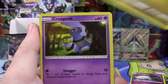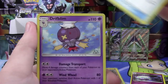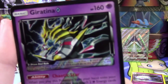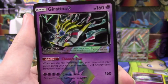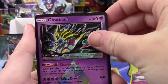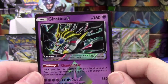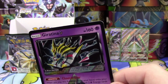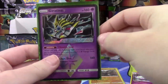We have a Riolu, Gible, Croagunk, Turtwig, Roselia, Fighting Energy, Fire Memory, Order Pad, Driflim — ooh, we got a Giratina Prism Star! Absolutely love the artwork on this card. It's only the second time I've pulled this, but it's definitely one of my favorite Prism cards in this set. And we have a Toxicroak Regular Rare, but I'm definitely a fan of that Giratina Prism Star!